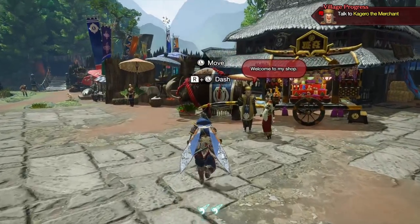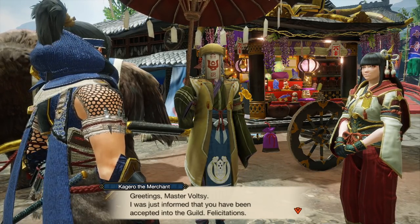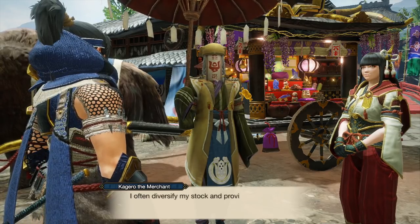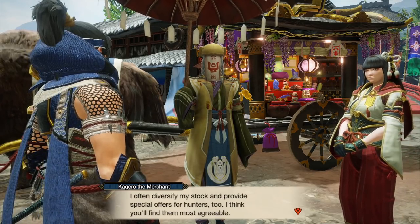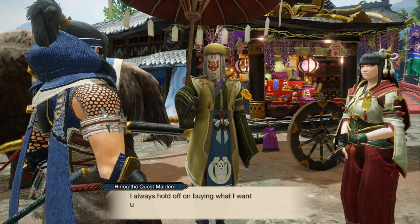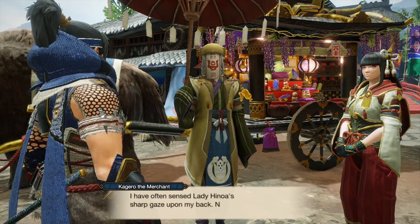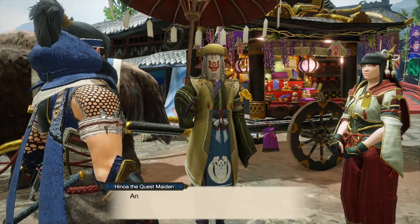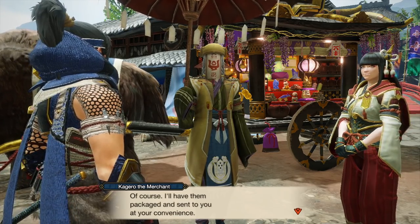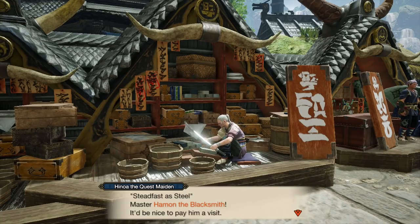Exploring the village hub, the music is great and the hub area looks really nice. Heading to Kagero's shop — he stocks restorative cures and other items to aid hunts, and sometimes offers items at half price. Then visiting Master Hamon the blacksmith — equipment crafted here is what makes a hunter, and can make or break a hunt. He mentions the buddy plaza up ahead, managed by his grandson Lori.